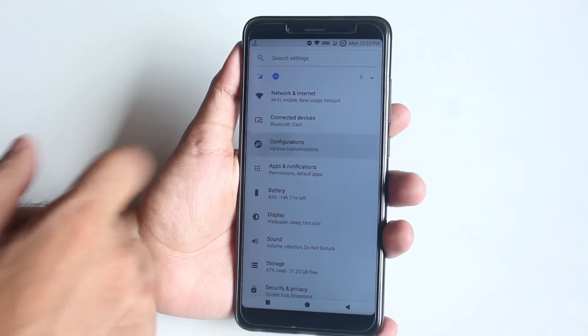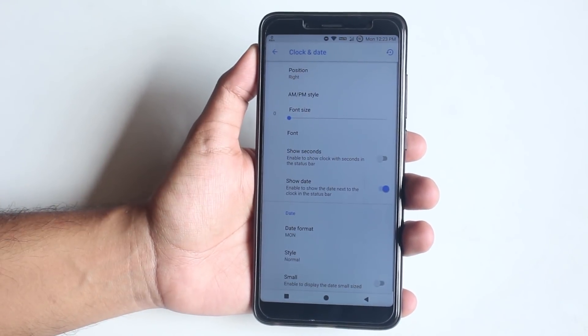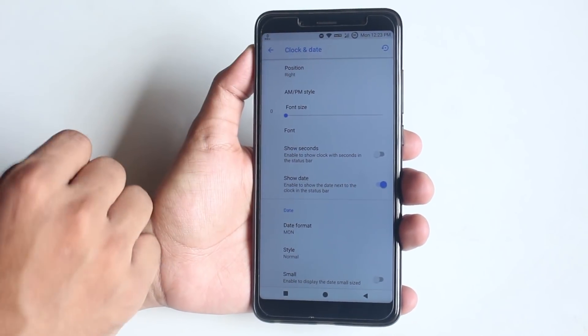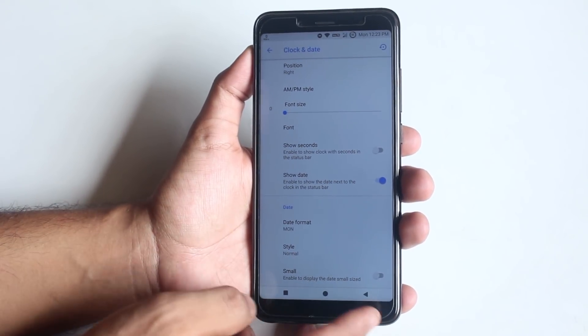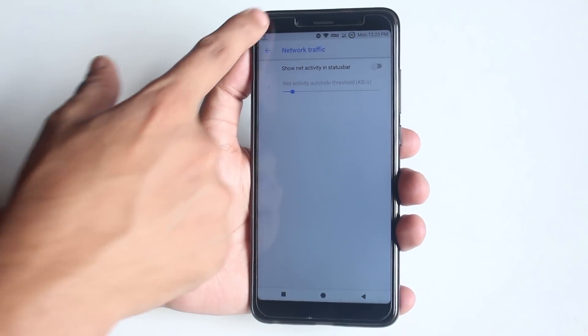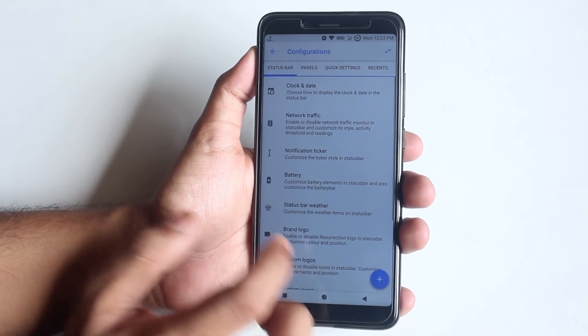Here are some features and customizations of this ROM. Inside RR Config we have all the usual Resurrection Remix customizations. From Clock and Date you can customize clock position, AM/PM style, font size, date style, and a lot more. We also have network traffic — it's working fine, but I use an internet speed meter app so I've disabled it.